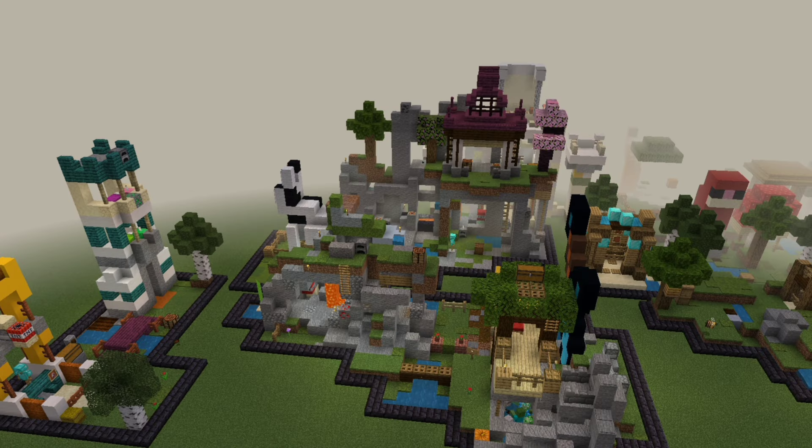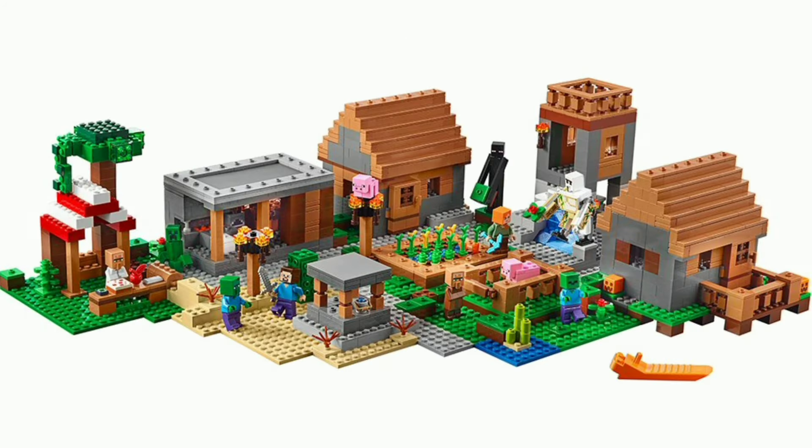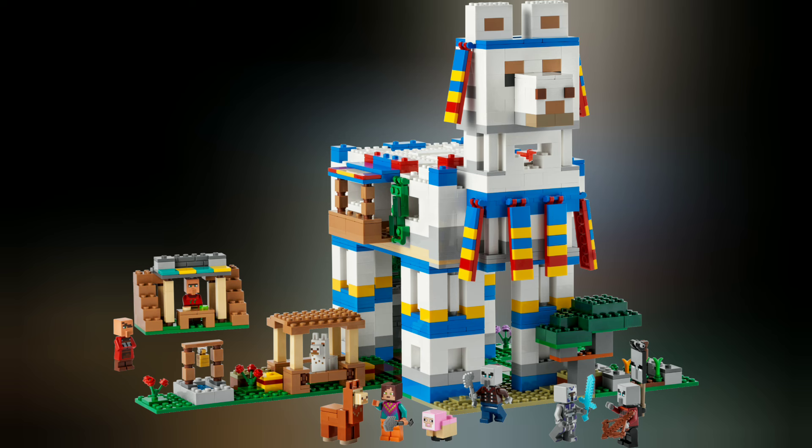You might be wondering what other desert sets I won't be building this video. That will be the village as well as the Illager. When it comes to the village, we can see there's a corner of the desert biome, but I won't be building it since it's a very large set and needs more planning. The other set I won't be making is the Illager, since it has a section of a savannah biome sticking out, and the other savannah set we have is the massive llama village, which also needs more planning.